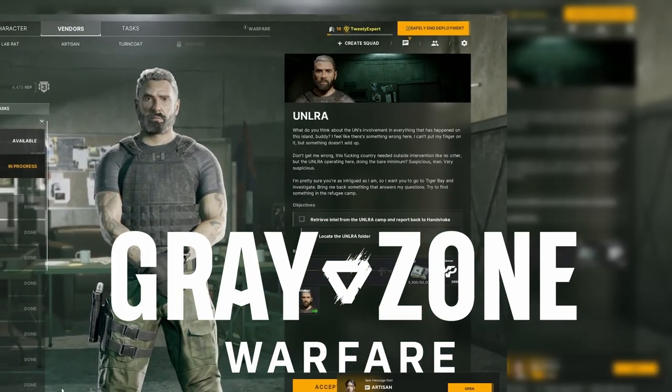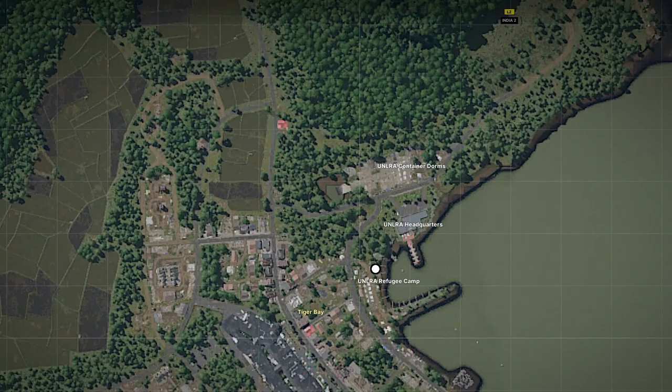You have the quest UNLRA in Greyzone Warfare. Here's how to find it. Pause for the map. Tiger Bay is located on the eastern side of the map. Follow the white dots for your objectives.